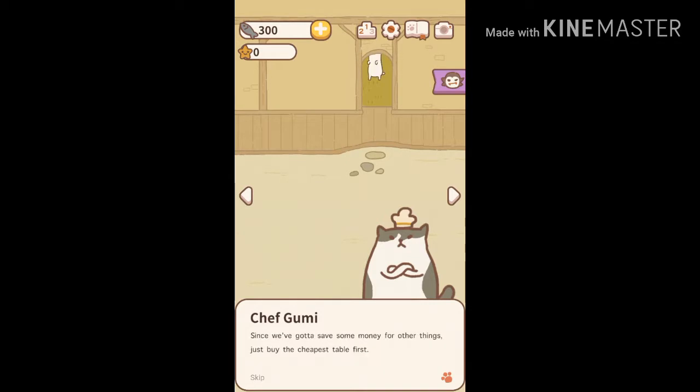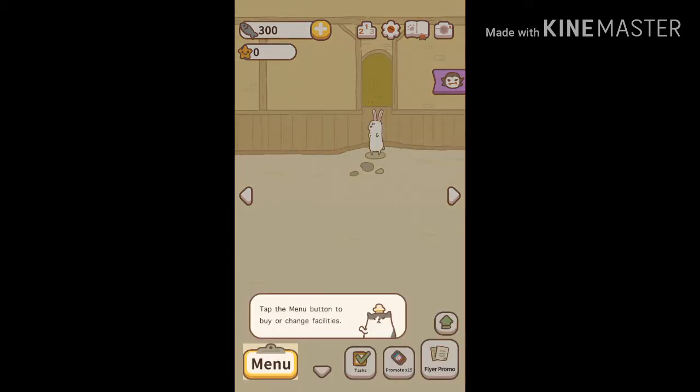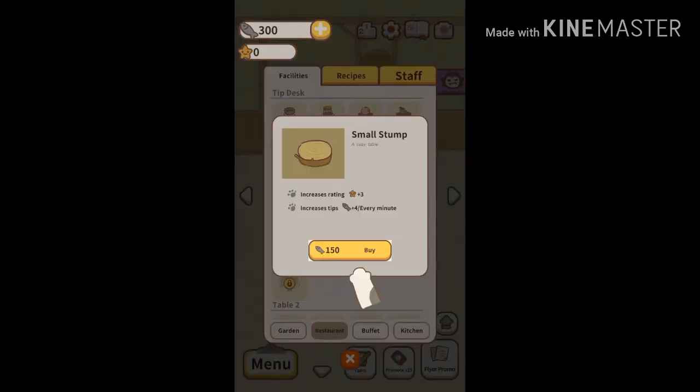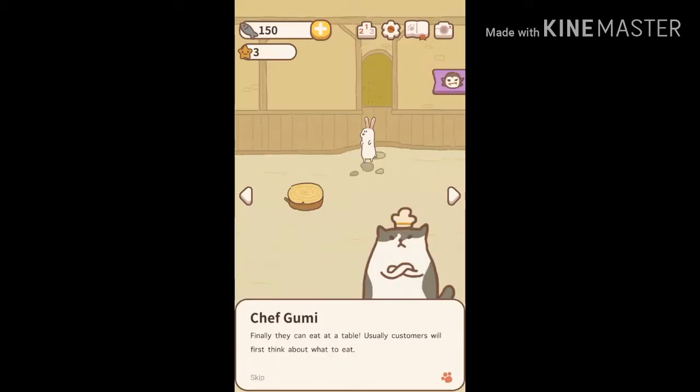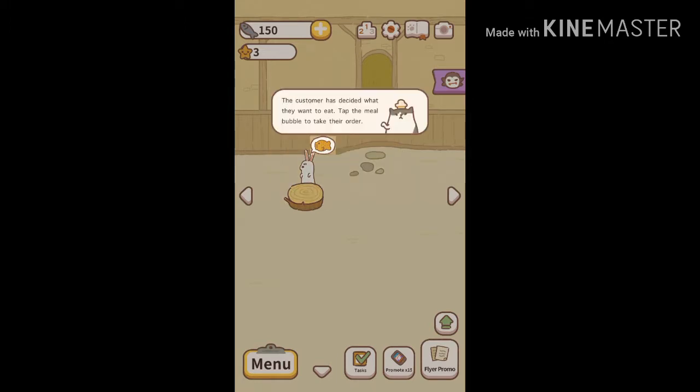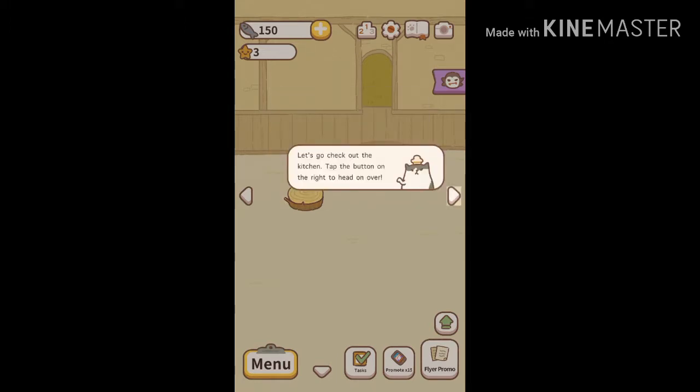We're gonna collect the fish now. We've got some customers coming, I think, and buying a stump — it must be a little table. We're not gonna read the stuff at the bottom, so let's go to the kitchen.